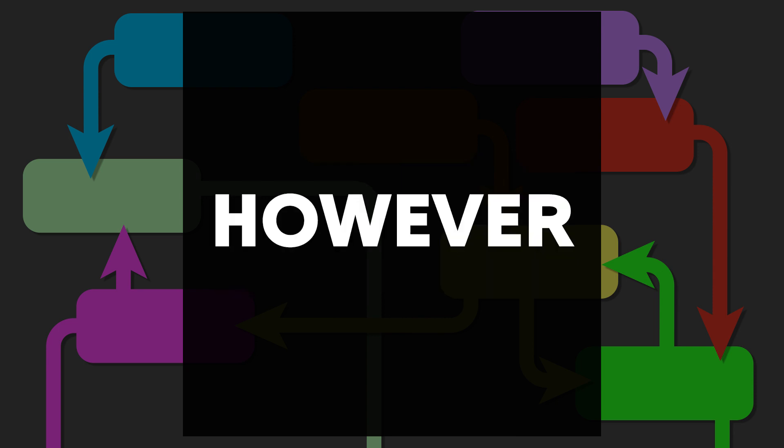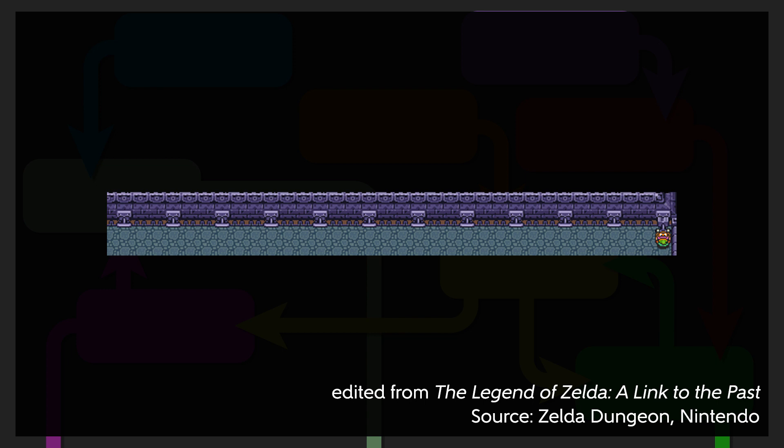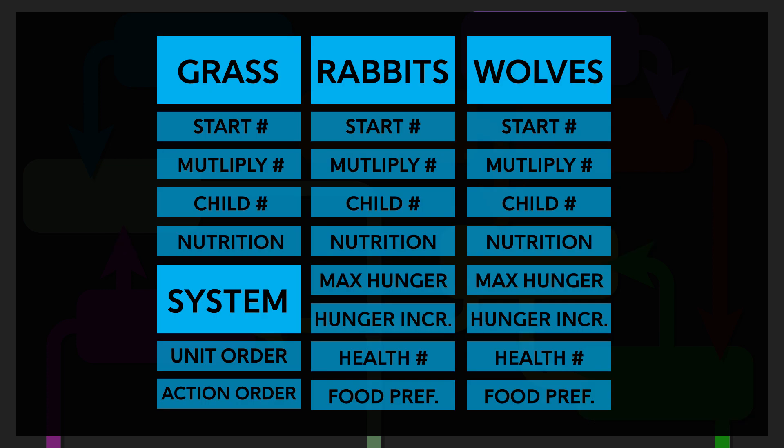There are some disadvantages however. The first being that there can be a lot of levers to pull. Even in our very simple forest system with just three different types of units, we have over 20 different things we can change: the starting counts of each unit, the multiply thresholds, the multiply results, the nutrition value, the max hunger, the amount hunger increases, the healthiness threshold, the preferred food, as well as our unit orders and action orders. So finding the right subset of values is a lot like finding a needle in a haystack.